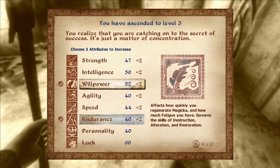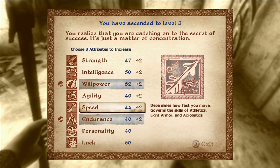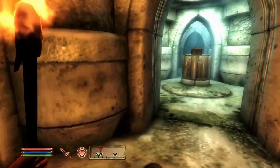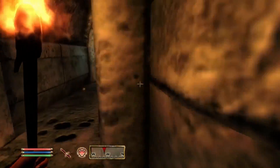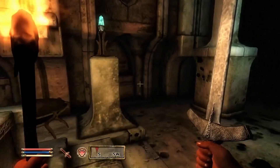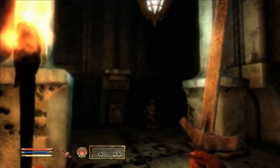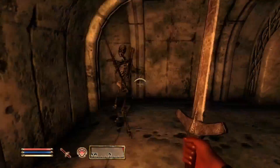We'll level the attribute that governs destruction and restoration, and also agility. Let's go deeper to get the Ayleid statue and then get out. There are a lot of Welkynd Stones and one Varla Stone. The Welkynd Stones are worth 50 gold each, which adds up, and they'll also refill your Magicka completely when used.